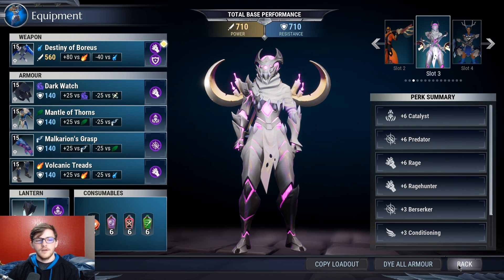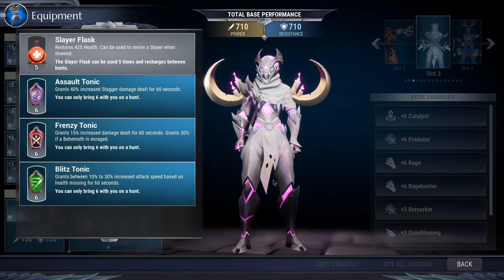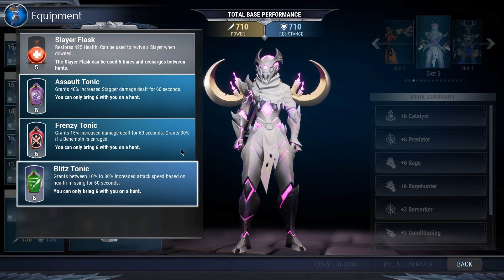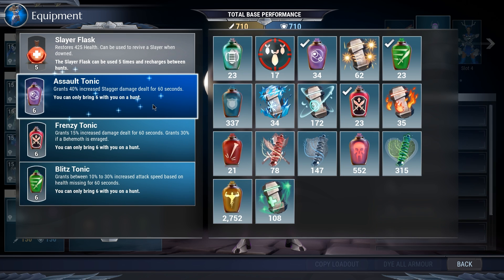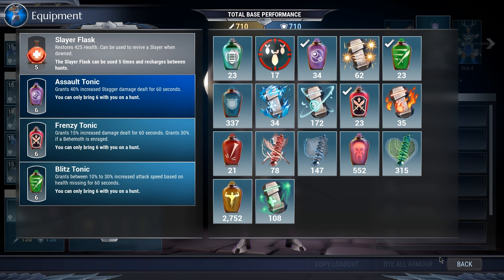I'll be using this special and modifier in both Boris builds. For the armor I'm using: Shroud headpiece, Koshai chest, Mount gloves, Charg feet, and I'm using the Drask lantern. For potions this will be the same for every single build, but for the Boris builds I always use Assault Tonics, Fringe Tonics, and Blitz Tonics. Sometimes I'll swap out Assault Tonics for Pylons - that's for very specific scenarios.